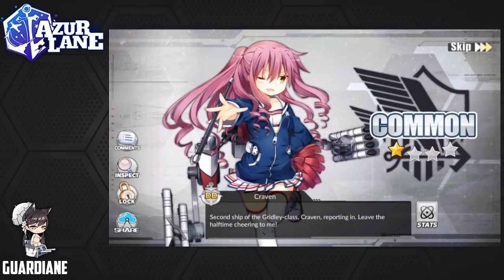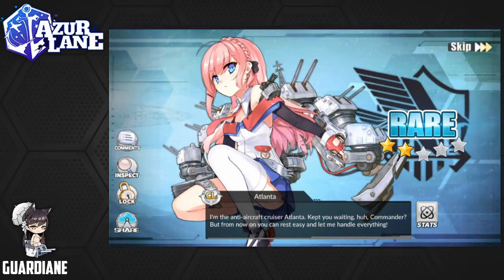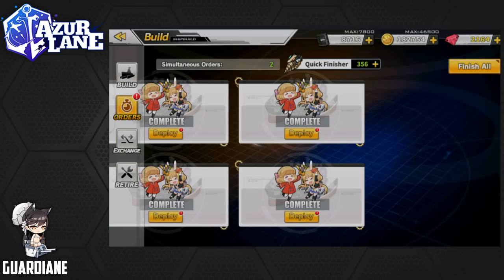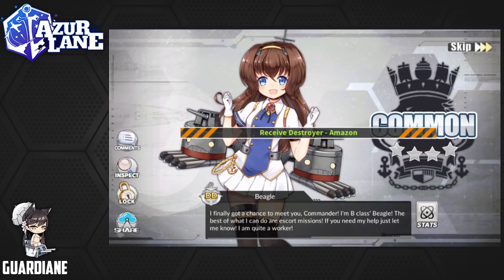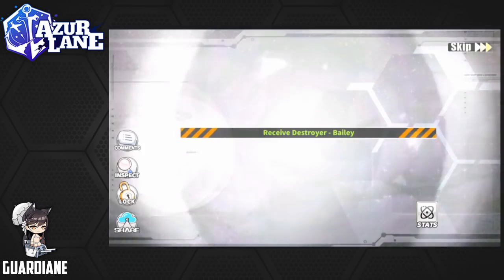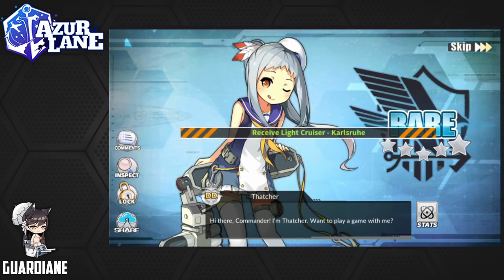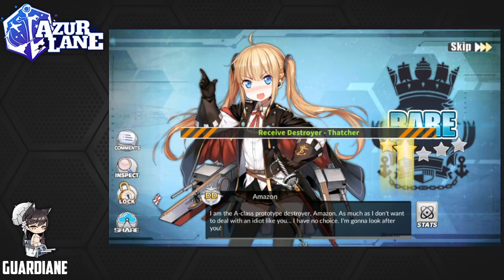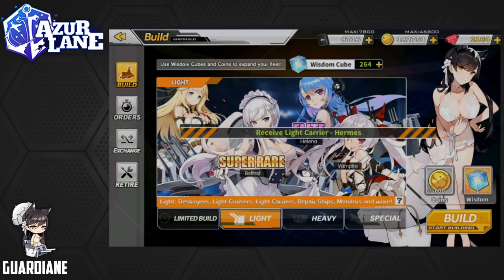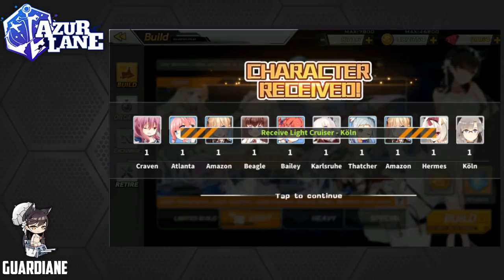Starting off with a Craven. Get an Atlanta — I can still limit break her, so that's good. Amazon as well. Beagle. Bailey. Carlisle. Thatcher. Amazon. Hermes. And Cone. That was a lot of commons — not a very pretty 10-pull.